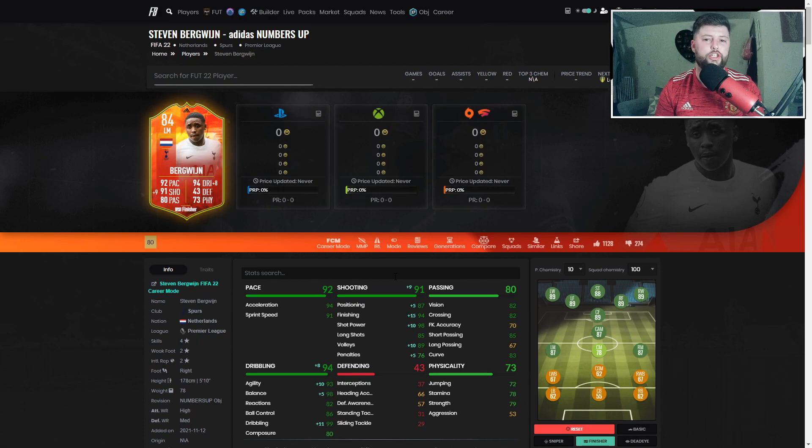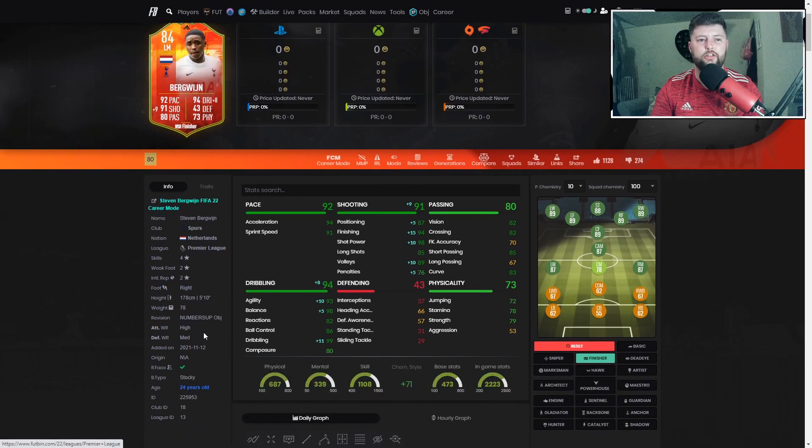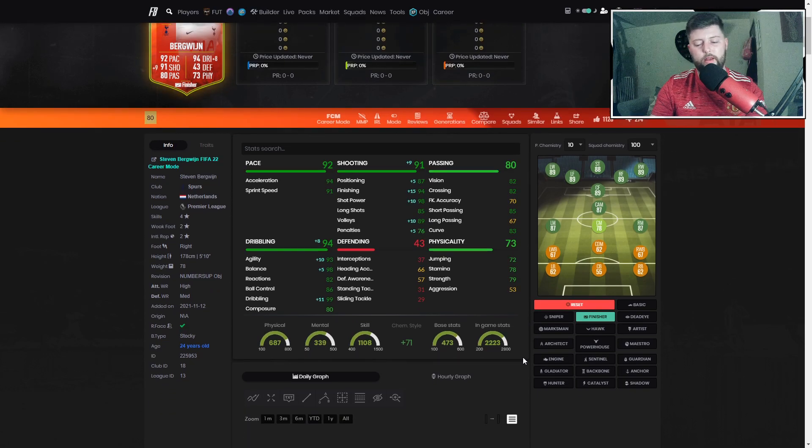He'll need a big, big upgrade to really see him into that next step. And also he'd need a weak foot upgrade - and there's only really a handful of promos that actually do that, with birthday being the main one. So whether we're going to see one is very, very unlikely. Overall, 7.8. Let me know if you've completed him yet. If you want to check out the how-to, check down below or wait for the end screen. I'll see you all for the next one - make sure to like and subscribe!